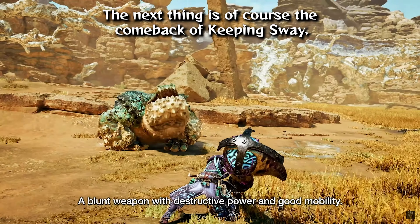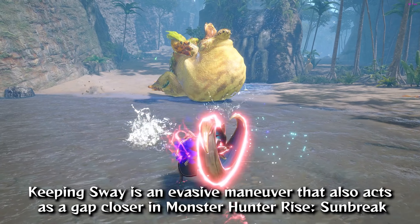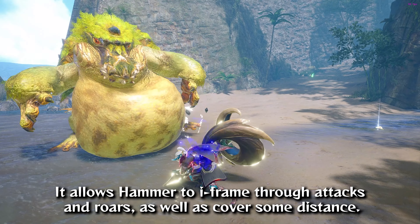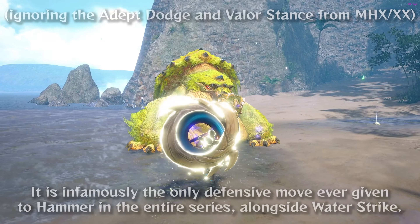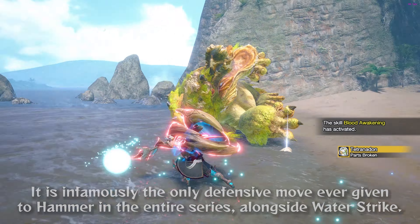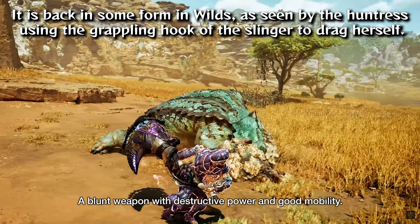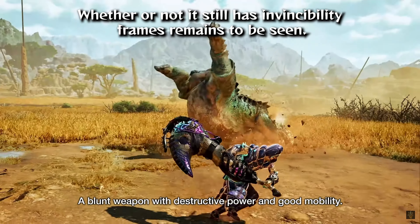The next thing is the comeback of Keeping Sway. Keeping Sway is an evasive maneuver that also acts as a gap closer in Monster Hunter Rise: Sunbreak. It allows Hammer to I-frame through attacks and roars, as well as cover some distance. It is the only defensive move ever given to Hammer in the entire series, alongside Water Strike. It is back in some form in Wilds, as seen by the Huntress using the grappling hook of the Slinger to drag herself. Whether or not it still has invincibility frames remains to be seen.